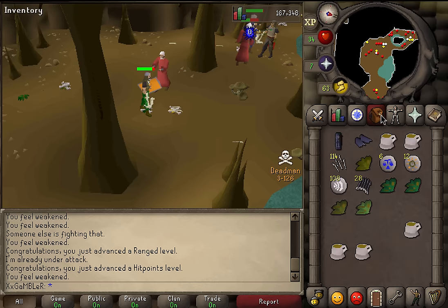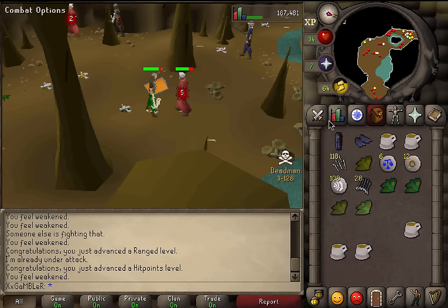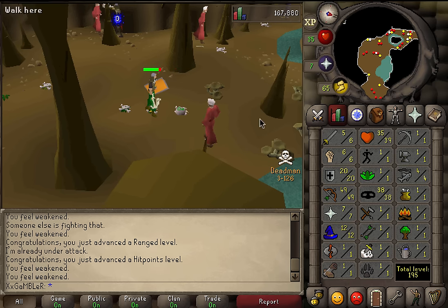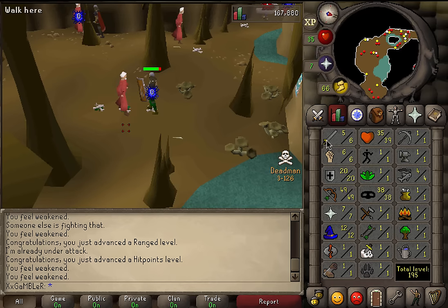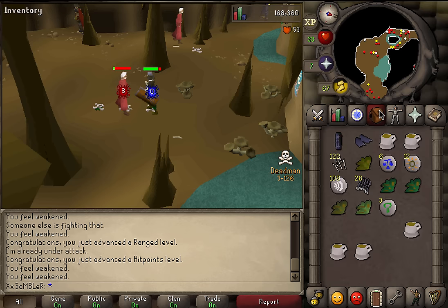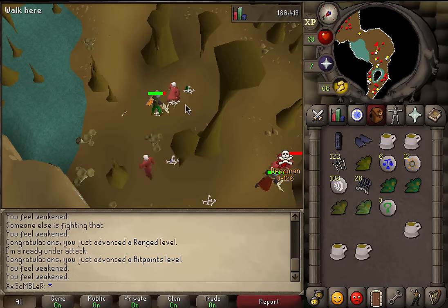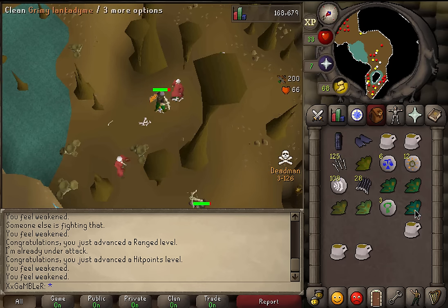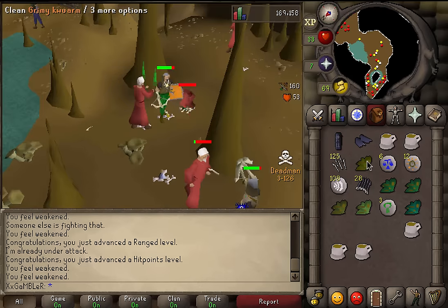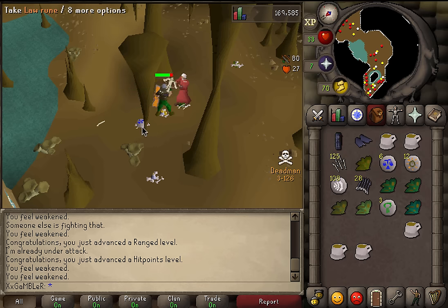I'm using bone bolts — they sell for 10 to 12 gp each. I bought a thousand of them. This is my third trip here; first trip I made decent money, second trip I made more, and now this third trip we'll see how good we do. I'm doing better and better each round obviously — you get quicker, you die less. I can't wait to hit 50, I've got my magic shortbow waiting.